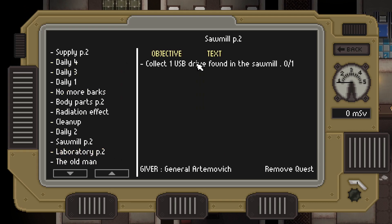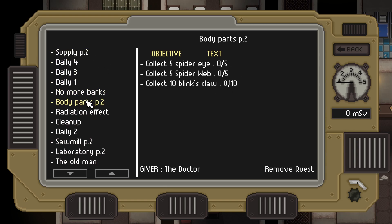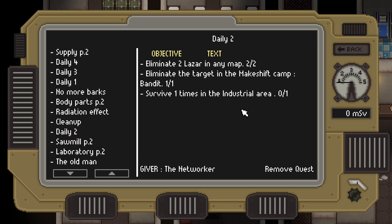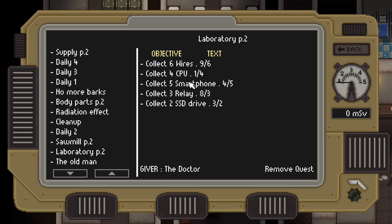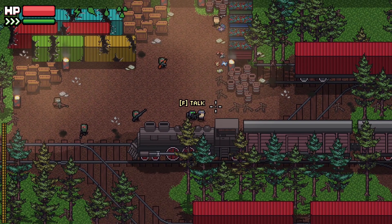Today we'll go out to the swamp because we've got a daily to eliminate a bandit in the swamp, and we also have a body parts quest for spider webs and spider eyes, which are generally found there. Blinks will be out there too. We also have a daily for the industrial area where blinks hang out. We need to find a smartphone and some CPUs as well, so let's try and get some of these missions done today. Let's go to the conductor first and head to the swamp.